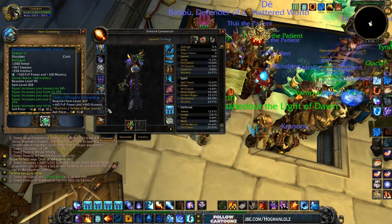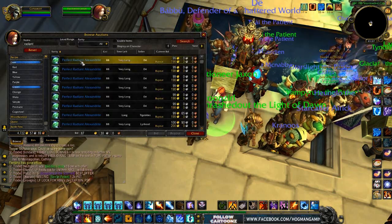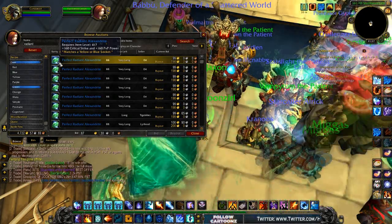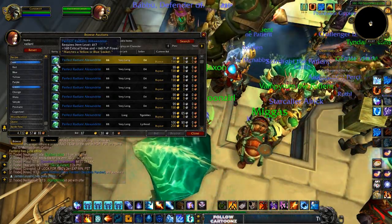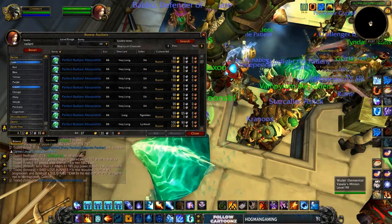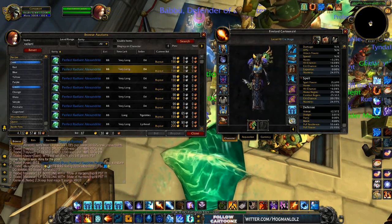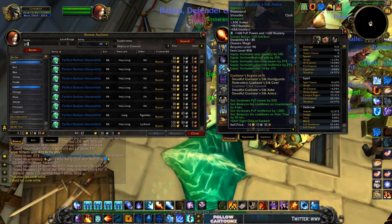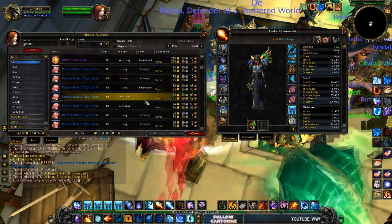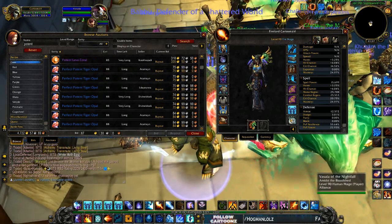For yellow slots, what you're going to want is the Perfect Radiant Alexandrite. It gives crit and PvP power. PvP power is really essential for any PvP because it gives damage towards any player, and you're also getting crit in the same gem. That's a green gem that can match both yellow and blue slots. Alternatively, for yellow you could use an orange gem — the Perfect Potent Tiger Opal — which gives 80 intellect and 160 crit strike. So you can choose between PvP power or critical strike.